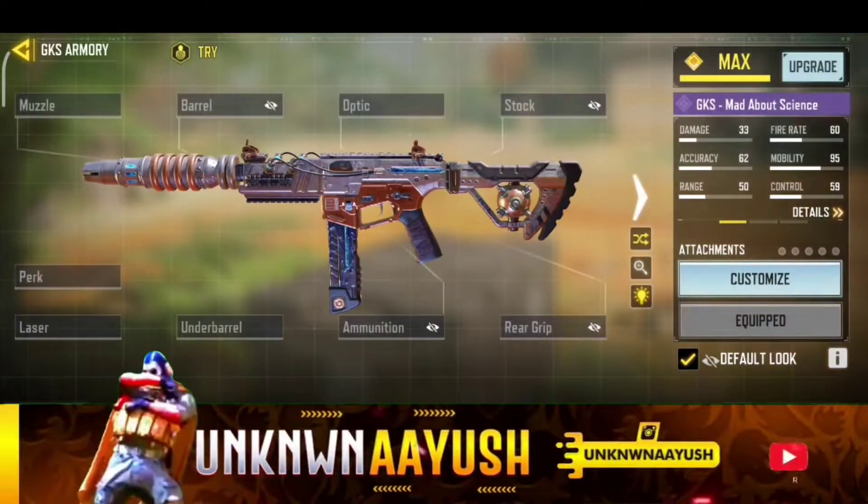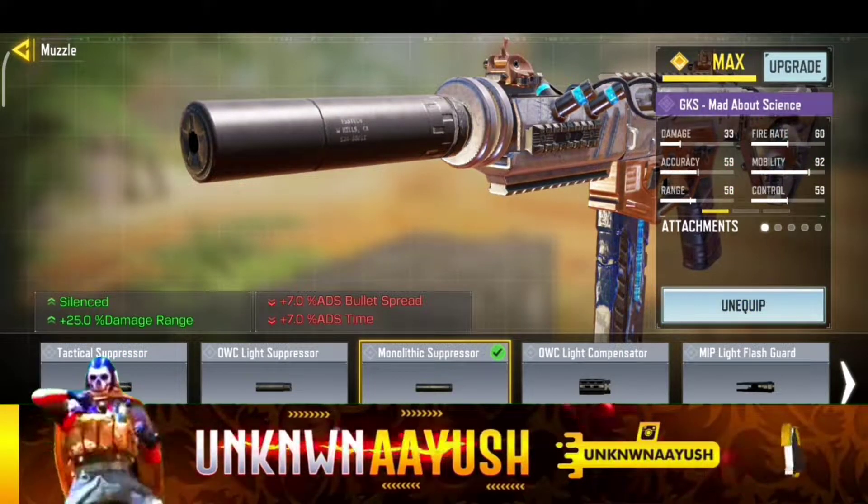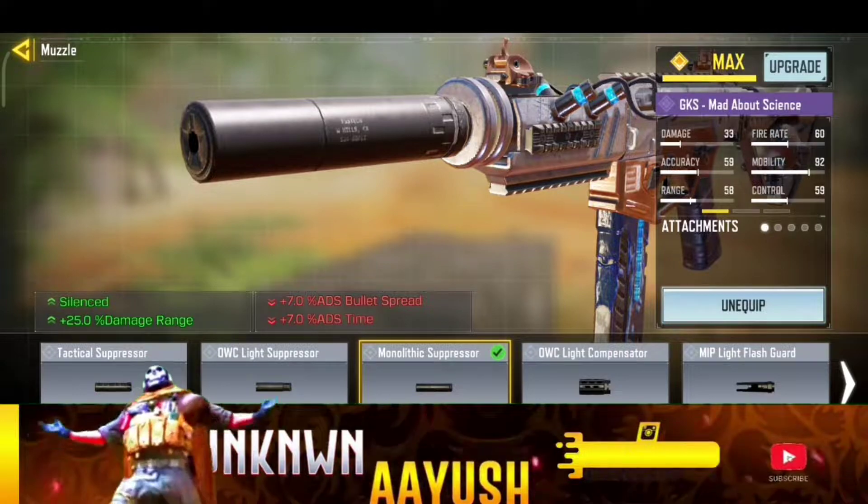So let's take a look at the gunsmith. For the first attachment we use the monolithic suppressor — it provides the best noise reduction effect and range.